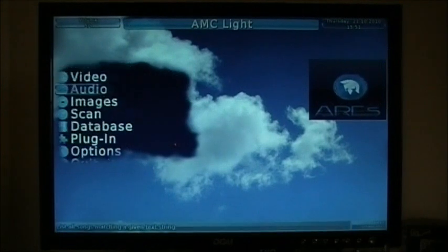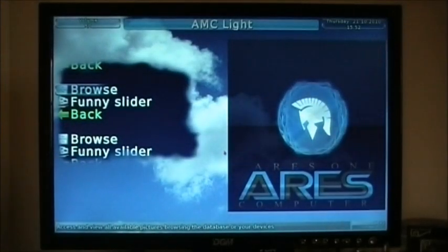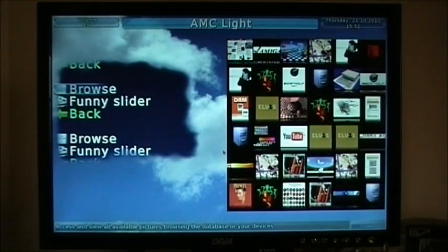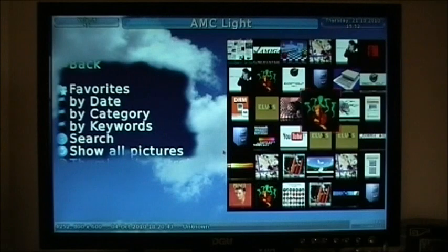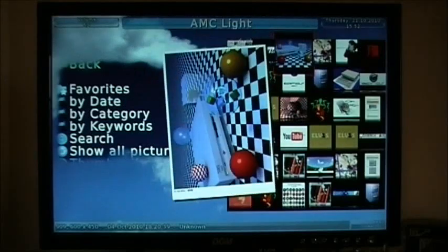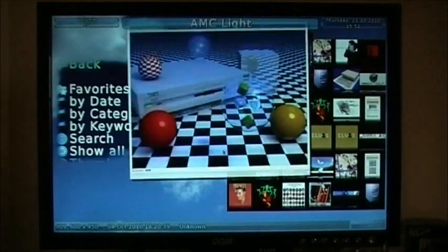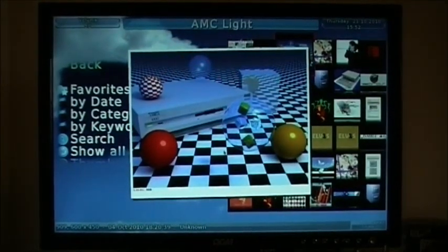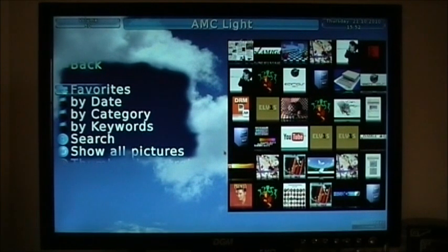Let's try images. Click on images and browse. There we go — we can press the H key to zoom them in and out. You can also rotate them. It's also got a slideshow feature but I haven't quite figured that out yet — that's just me being stupid. AMC is going to be an absolute killer app, and I personally think it's going to be absolutely amazing. I can't wait to get the final version.